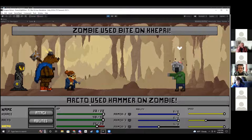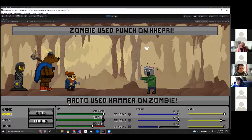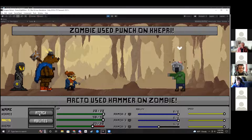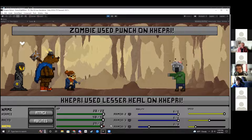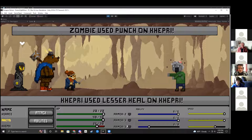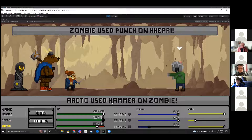Some abilities buff characters, heal them, or debuff a character. For example, the small guy Horus can use his cheap strike ability — though I didn't target the right thing; there's a bug with the targeting system. Certain characters have certain abilities. I can heal my own character with Kepra using lesser heal, and he got healed up. You have armor, which reduces the damage you take — if Kepra takes five damage, he'll only take two.